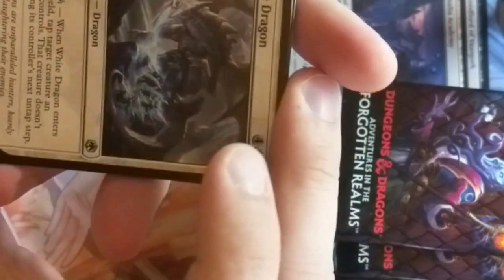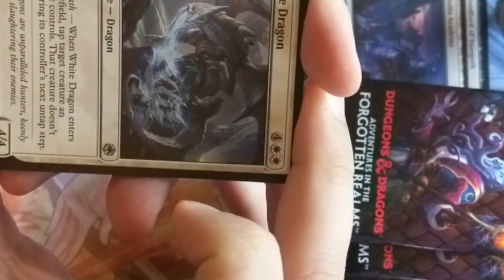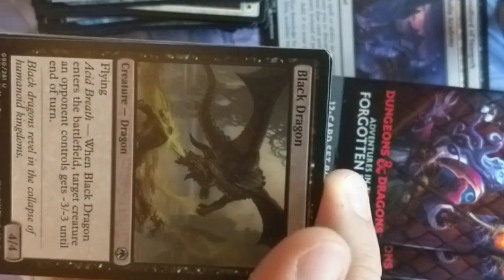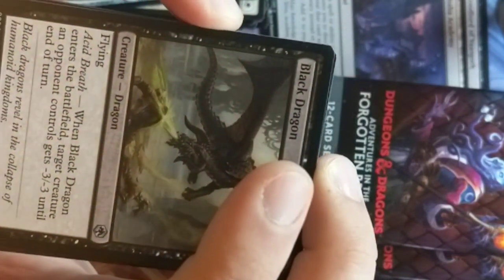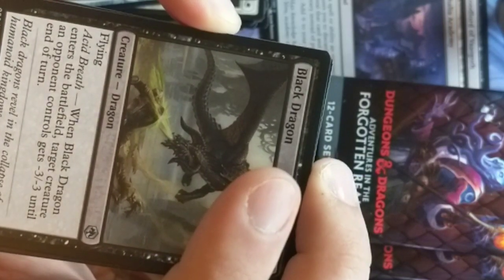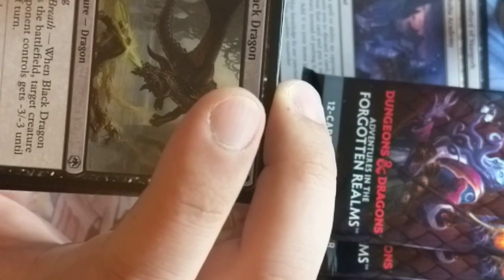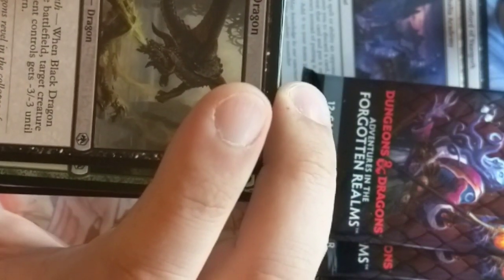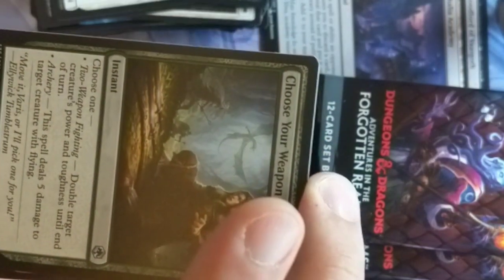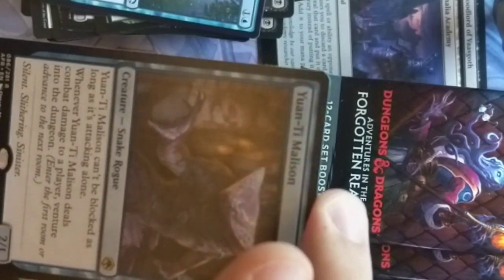We got ourselves a white dragon — a frosty dragon with cold breath. All these dudes are freezing. White dragons are not as bright as most other dragons — they're very feral. They tend to be more of the hunter types, like they like to chase down their enemies. They remind me of wolves with wings and dragon parts. They're gross.